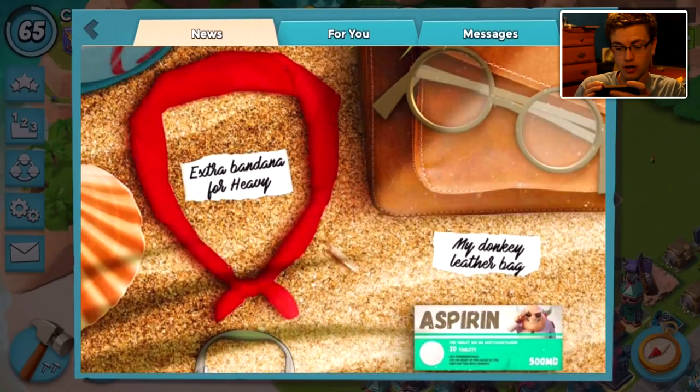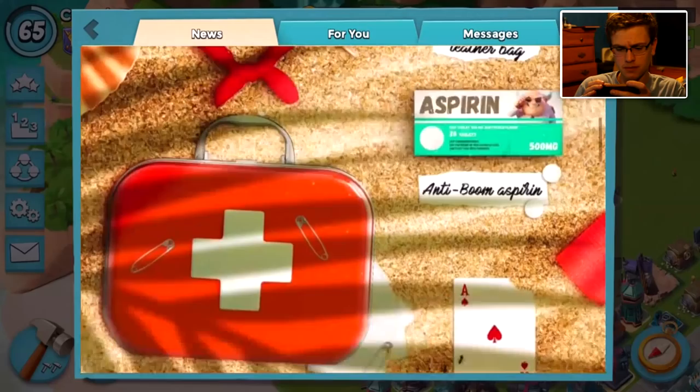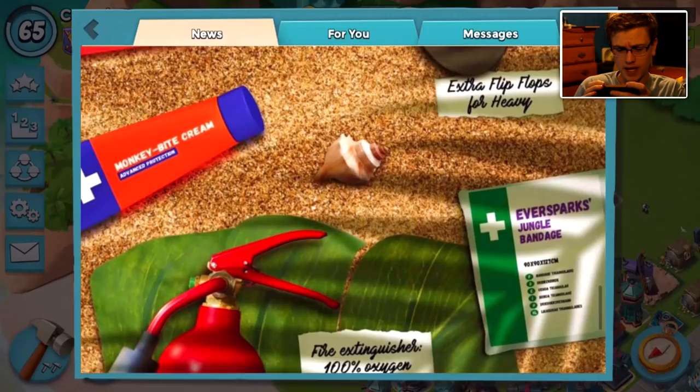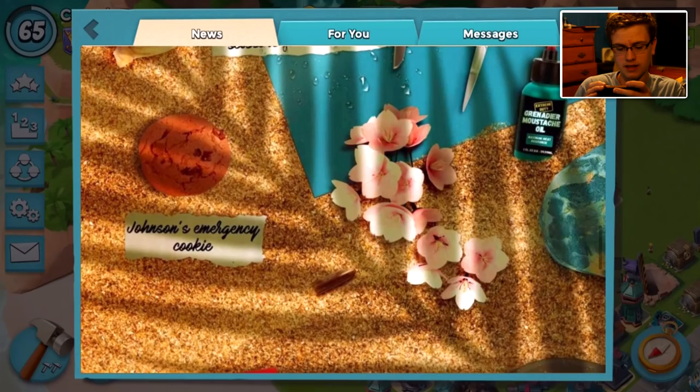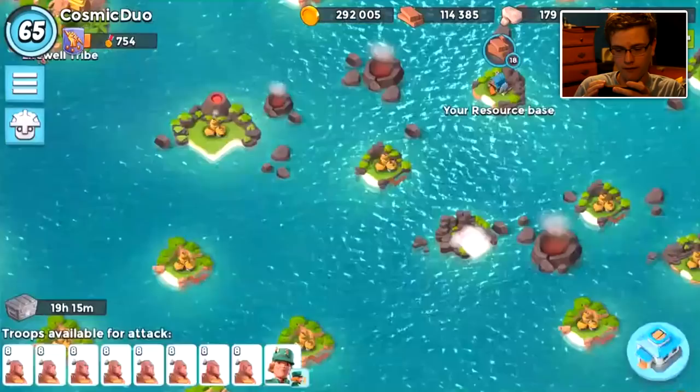That would be great if everyone was fireproof. And we got a refill of Zooka's teardrops. How does he fit all that in his medic bag? I'm not sure, especially the fire extinguisher. Just a couple bandages and other stuff. The monkey by cream is very funny — that's probably my favorite. Seashell, and just a lot of sand too. Just take it with a grain of salt.